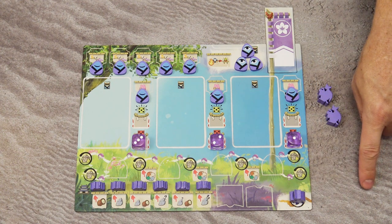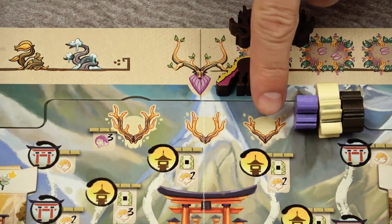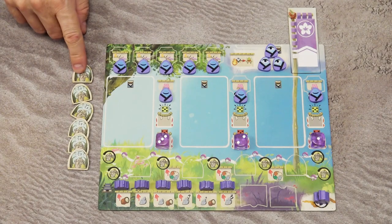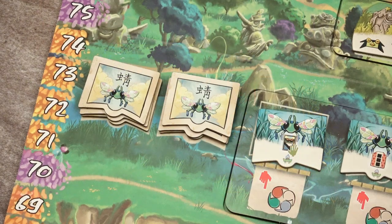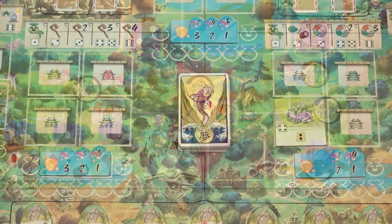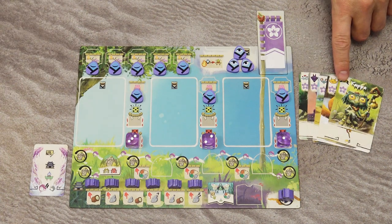Leave some space to the right of the player board — you will build your Bitoku path there. Place one marker on the starting space of the scoring track, and the last one on the turn order track. Take all player tokens and determine turn order randomly. Then each player takes one random Iwakura rock tile and places it on their player board, and one random dragonfly tile from the face-down stacks, placing it face up on the designated space. Take one vision card from the vision deck, placed face up next to your player board.